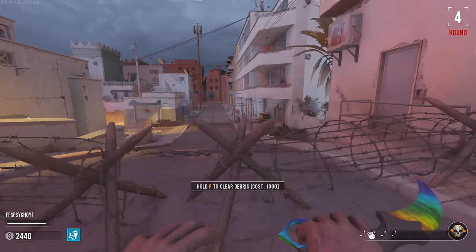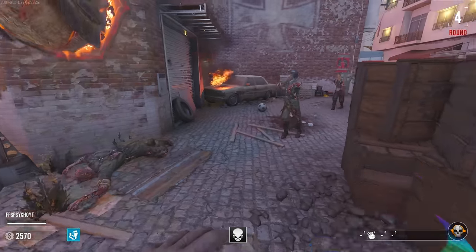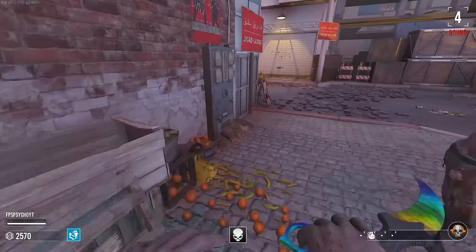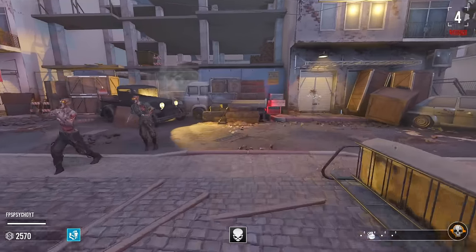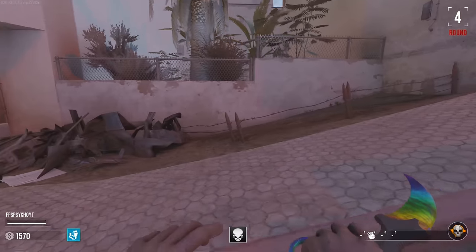Looks like we've got a door to go down here. An insta-kill — not exactly needed, but it's cool starting out with a melee weapon. Not many zombie maps allow you to do that. The dragon's done, let's go. What have we got around here, then?